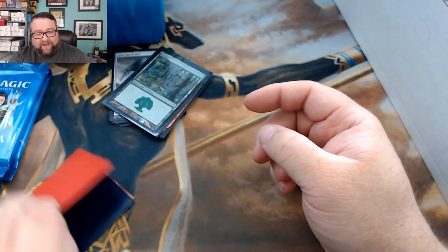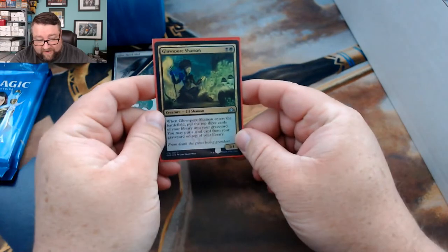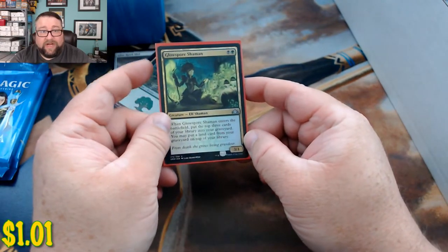Our foil basic is a Kamigawa Forest — not too shabby. And our common foil is a Glow-Spore Shaman.